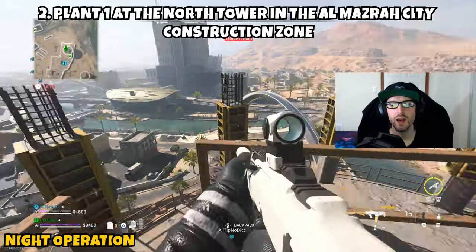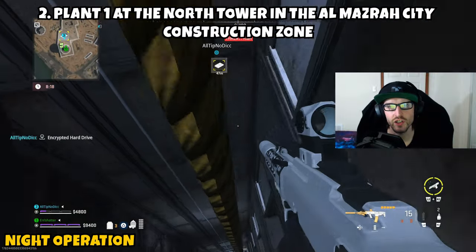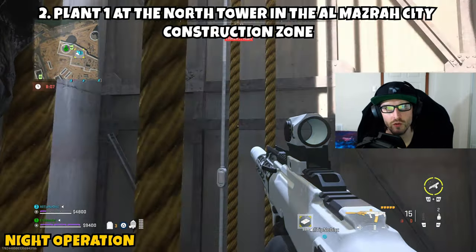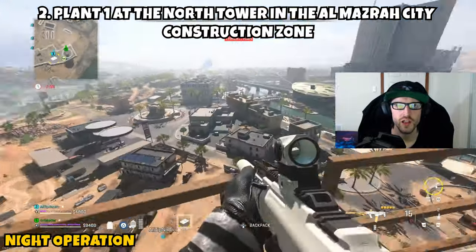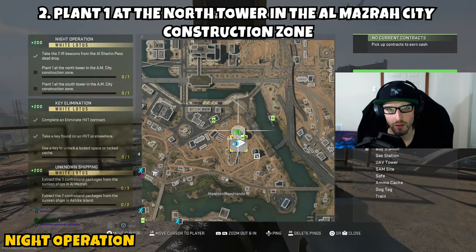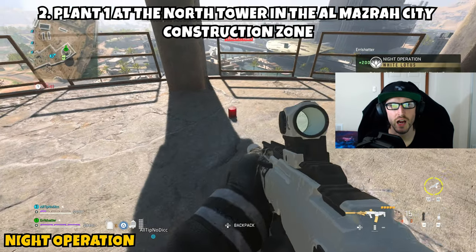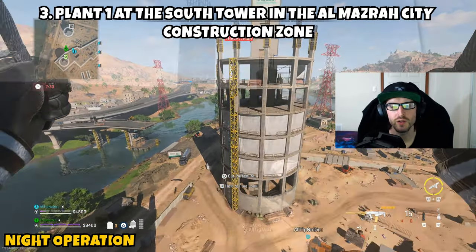Part two asks us to plant one IR beacon at the north tower in the Al Mazra City construction zone. You're high enough on Al Shurim to parachute down, or grab a vehicle. Open your map — toward the southeast portion of Al Mazra City near the downtown post office is that construction zone. The two towers are represented by two circles on the map. Head to the northern one first: in the bottom level there's an elevator shaft you can zipline up. At the top, drop down to the main platform and place the first IR beacon facing the tallest building in Al Mazra. Part 2 complete.